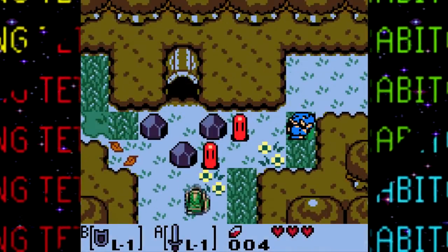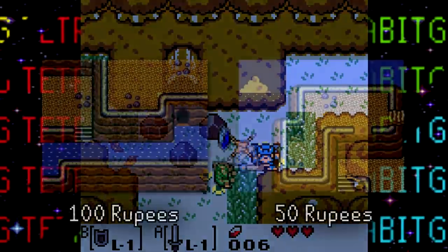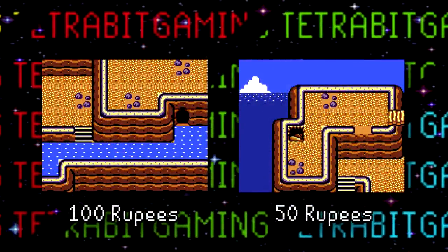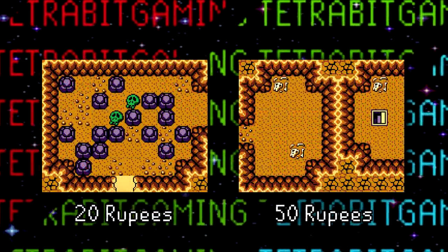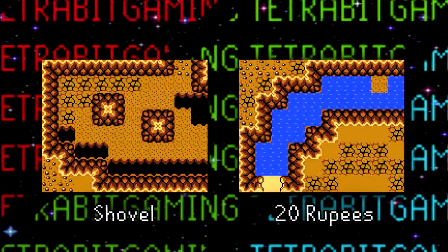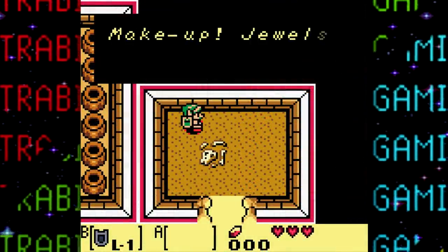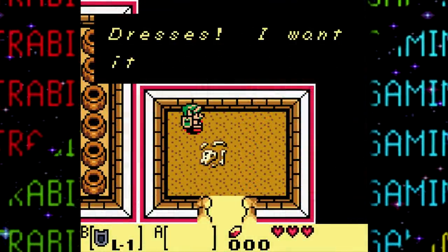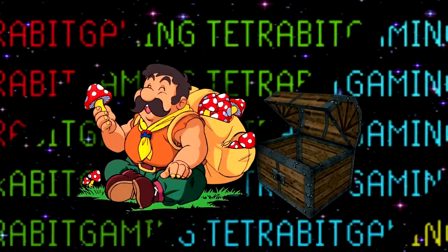Link's Awakening has several areas that still contain data for a treasure chest even though no treasure chests are present. In each case, the contents of the chests — had they been there — are known and range from 20 rupees to other items like the bow or shovel. And speaking of treasure chests, there is also apparently some unused code that would have caused Taran to pop out of a treasure chest. Kinda weird.